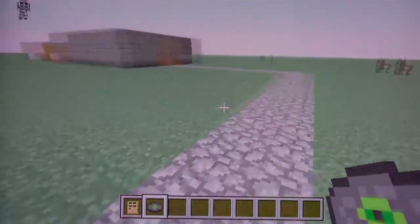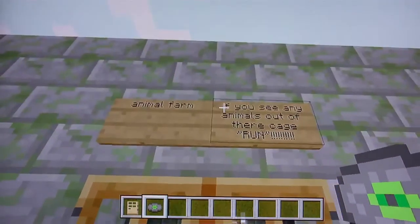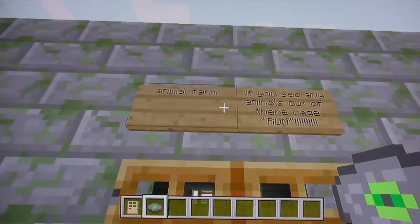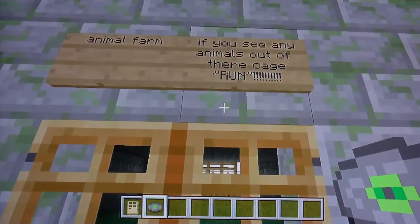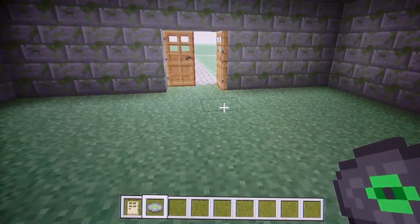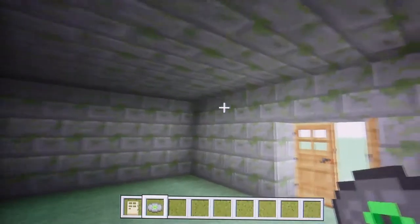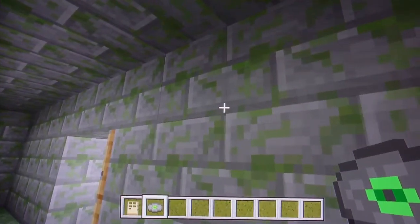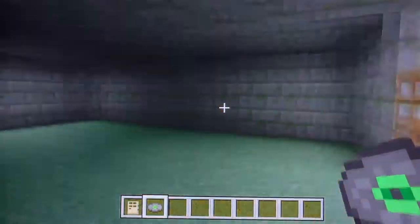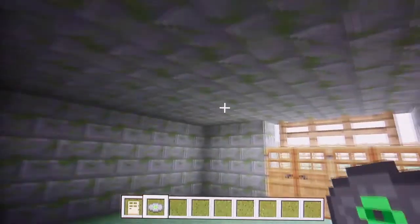Over here this is the animal farm. It says — I don't think you guys can read it — but it says 'if you see any animals out of their cage, run.' I haven't put the grass down yet, but it's a normal farm. I might put some dirt down. I gave it the look of having some moss on the rocks because it's been an old farm — it just shows off that it's been here for a while. I'll be putting some lights up when I get a chance.